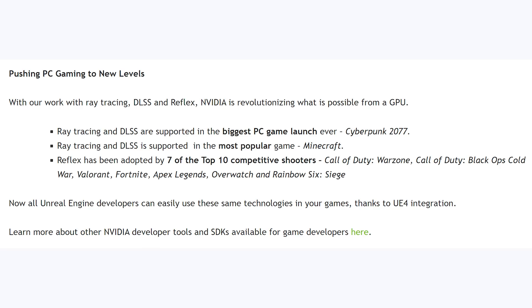Ray tracing and DLSS are supported in the biggest PC game launch ever, Cyberpunk 2077. Ray tracing and DLSS are supported in the most popular game, Minecraft. And Reflex has been adopted by seven of the top ten competitive shooters: Call of Duty Warzone, Call of Duty Black Ops Cold War, Valorant, Fortnite, Apex Legends, Overwatch, and Rainbow Six Siege. Now all Unreal Engine developers can easily use these same technologies in their games thanks to UE4 integration.